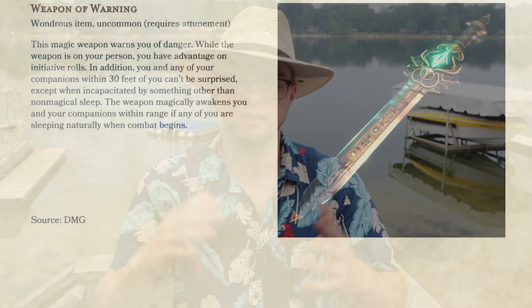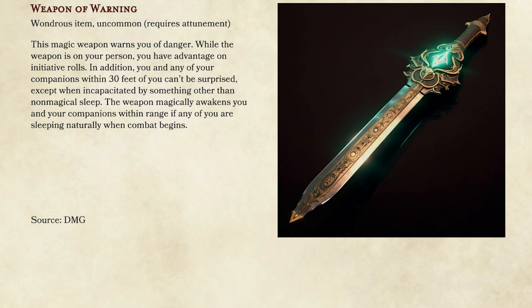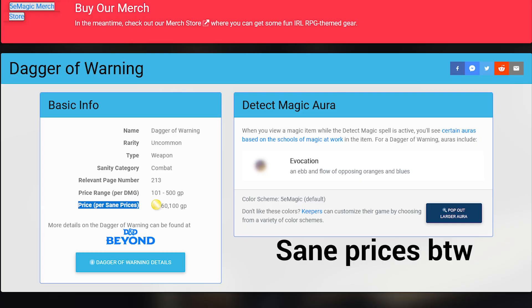Number five is like one of the most expensive, awesome weapons in the game — the weapon of warning. But actually, I don't really get why it's like 50,000 gold in every single generator. Basically what it does is give you advantage on initiative and prevent you from being ambushed. If someone knows something about weapon of warning that I don't, please let me know. Anyway, the real number five is another one from our Zelda list.